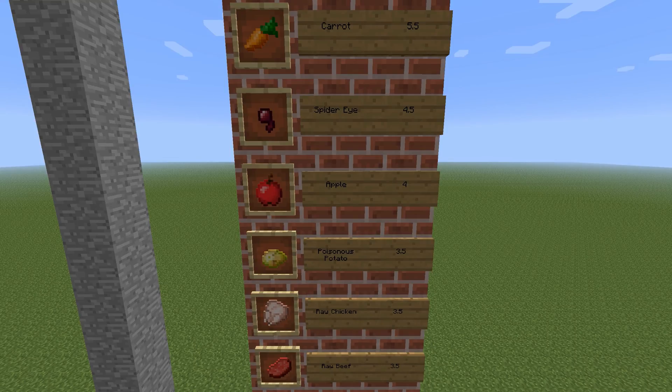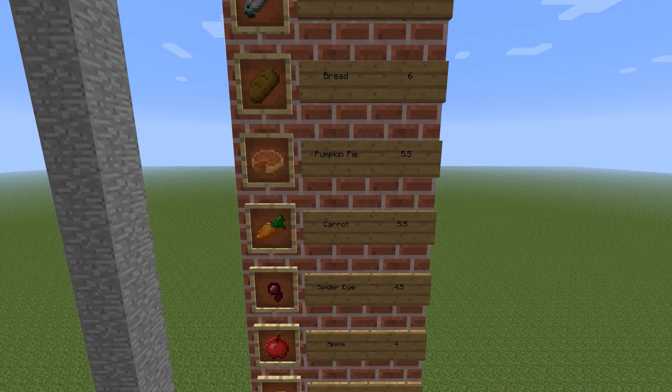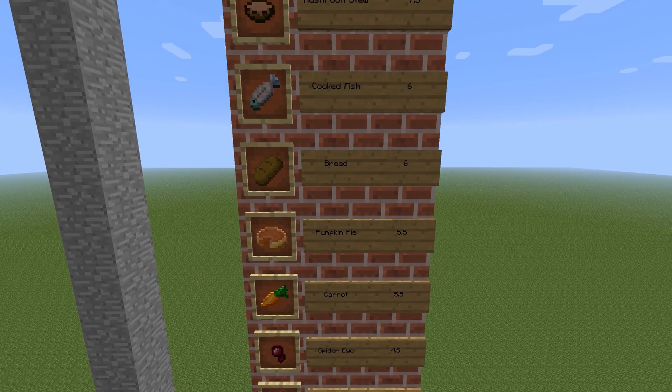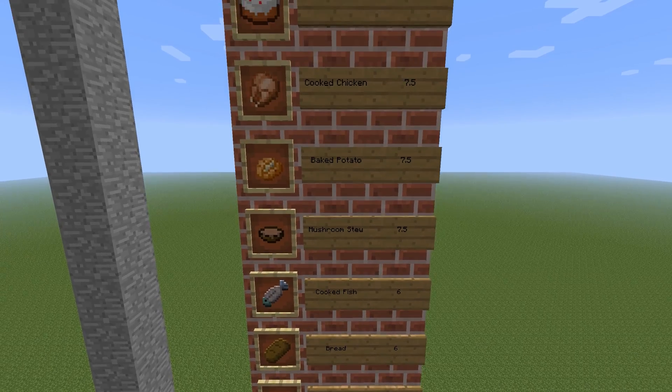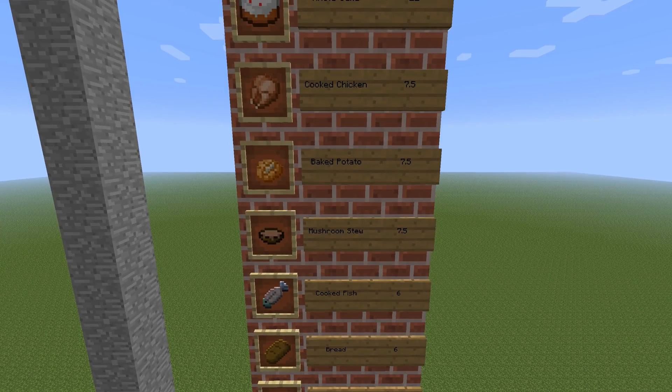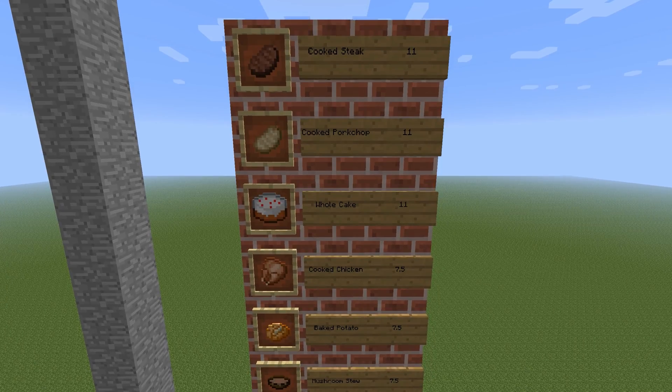An apple is 4, a spider eye is 4.5, a carrot is 5.5, a pumpkin pie is 5.5, a bread is 6, a cooked fish is 6, mushroom stew is 7.5, a baked potato is 7.5, cooked chicken is 7.5, a whole cake is 11, a cooked pork chop is 11, and a cooked steak is 11.